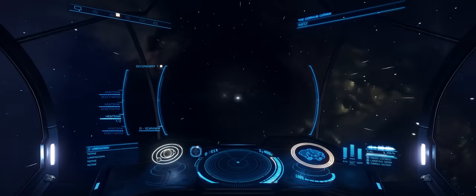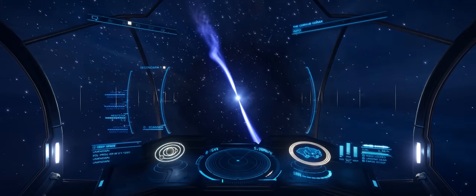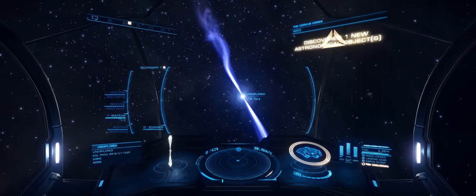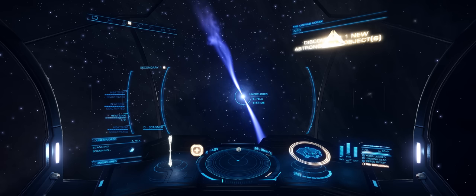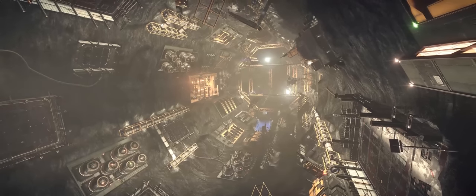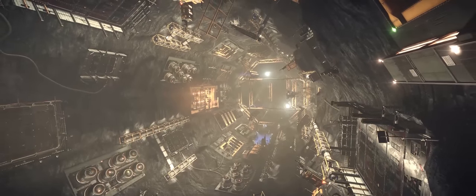So really the only hurdle to coming out this way is the massive journey to get here. And if you're prepared to put up with a few limitations, then you'll probably have quite a nice time out here. But don't forget, if you do want to transfer a few ships, it's going to get very expensive very fast. So there we have it — a quick look at Colonia. As always, thanks for watching, and I'll catch you guys and girls next time.